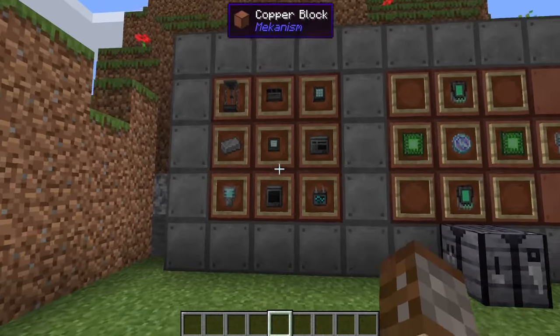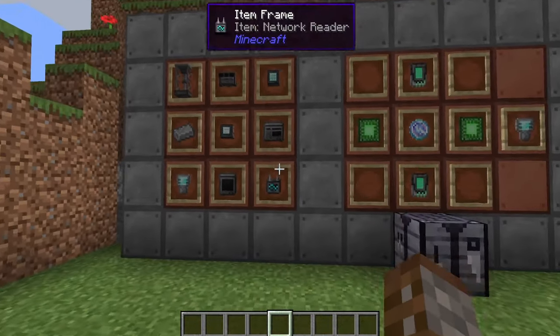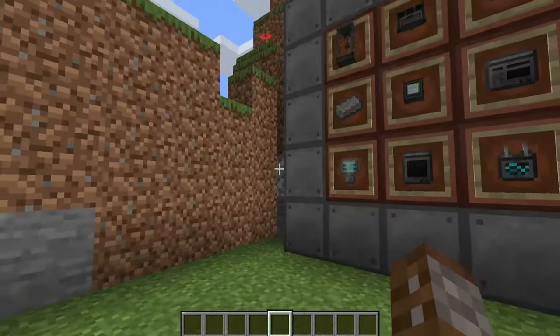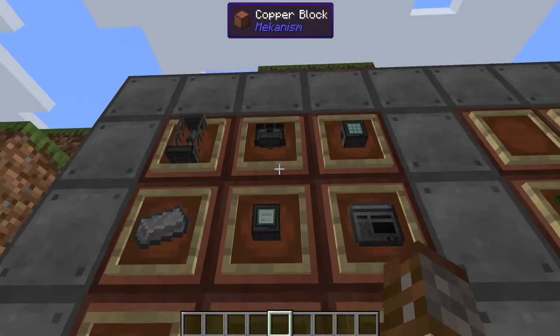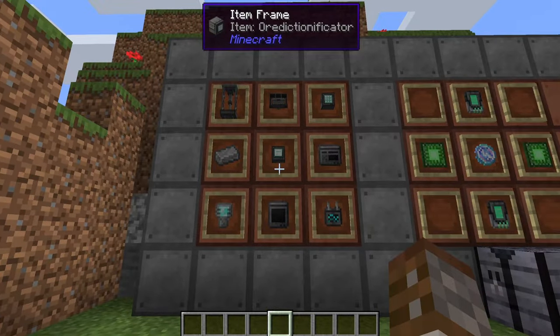So firstly let's cover what we're going to be going through a little bit more today. One is going to be the seismic vibrator as well as the seismic reader. This is going to tell us exactly what ores and materials are underground and under our feet. Then we're going to go on to how we're actually going to mine these things automatically and following from that how to craft things automatically as well.